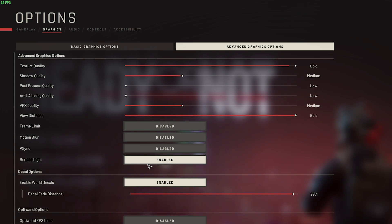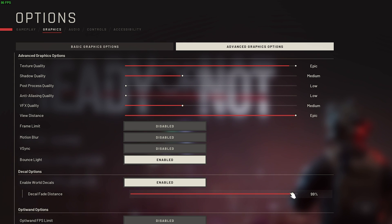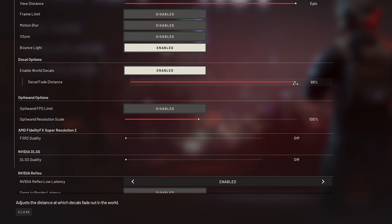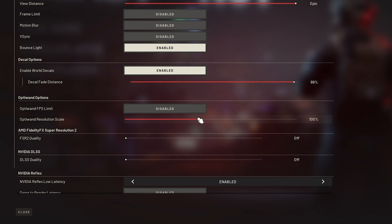Finally, bounce lighting — as far as I understand, this has to do with ambient occlusion type effects where objects cast light onto other objects. Having this enabled will make the game feel a lot better, but it can come with a performance hit on some systems. I'll leave it enabled since this is a more slow-paced game. World decals is definitely something you should leave enabled for a much more lifelike feeling game. Decal fade distance you can leave at 99% or 100%, however you can lower this if you find that you're very CPU limited — your CPU pinned to 100% while your graphics card isn't doing too much. OptiWand options have to do with the wand you use to peek under doors. You can limit frames for the display here and even change the resolution if you find that pulling it out costs you performance.